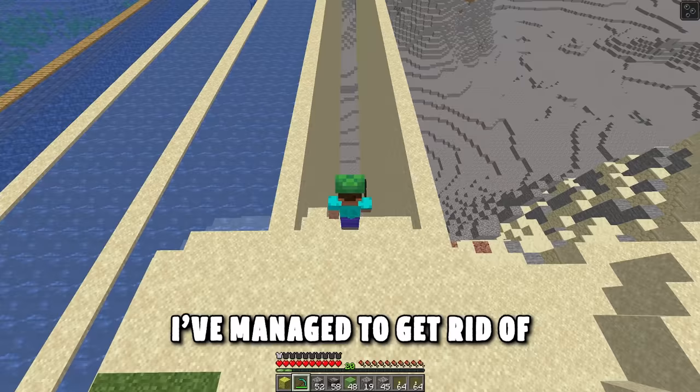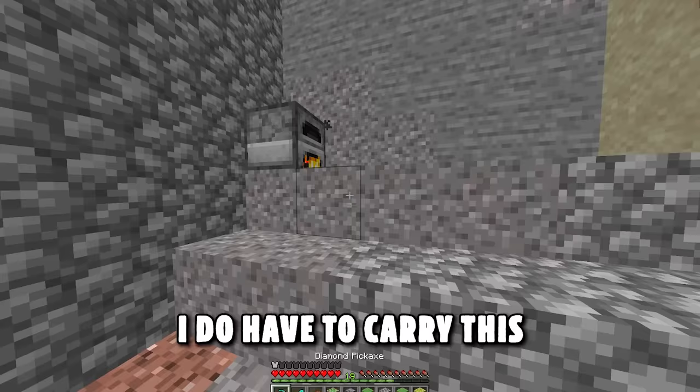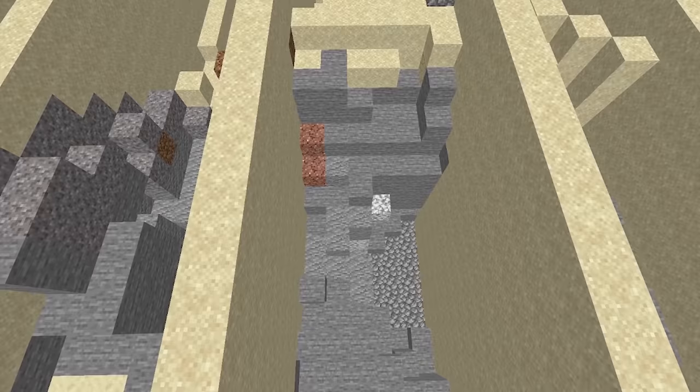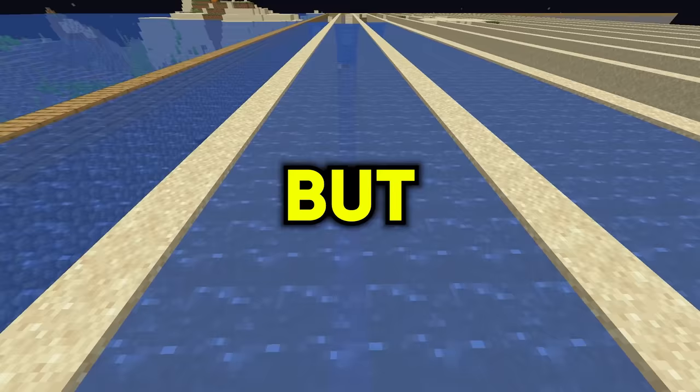Let's just do this as quick as I can. I've managed to get rid of another row of sand just using the sponge. I do have to carry this furnace around at all times to keep drying off, which is fun. We've got less than three rows to go. Coming up is that island that I destroyed — it doesn't really look like I made it any better. In fact, I'm pretty sure I've made things more difficult for myself. But despite this, I plowed on until I made it to the final row.